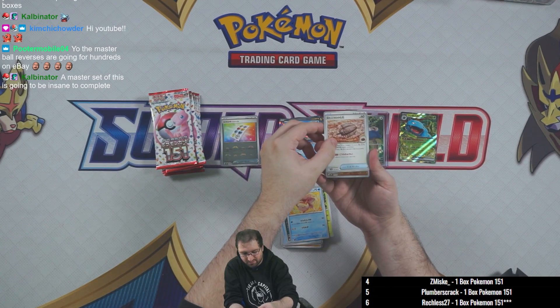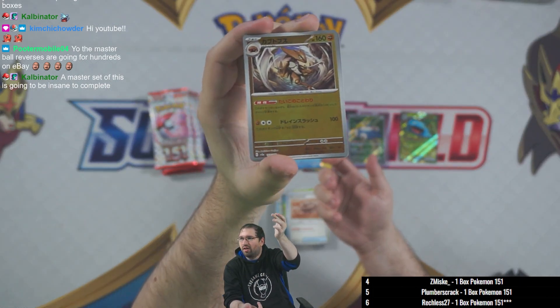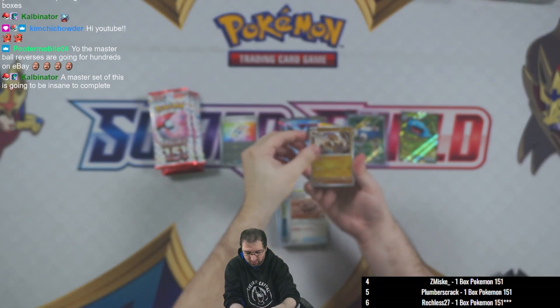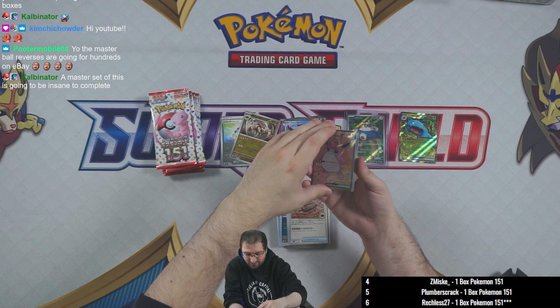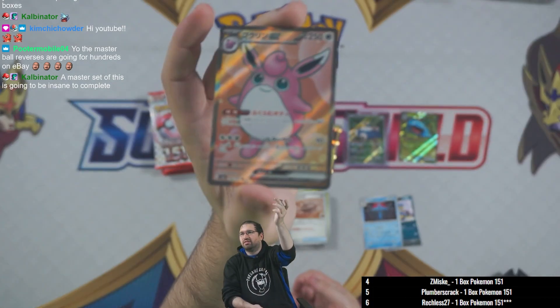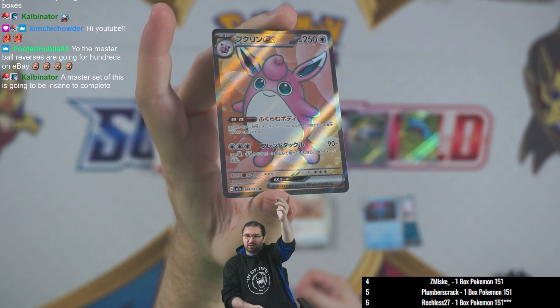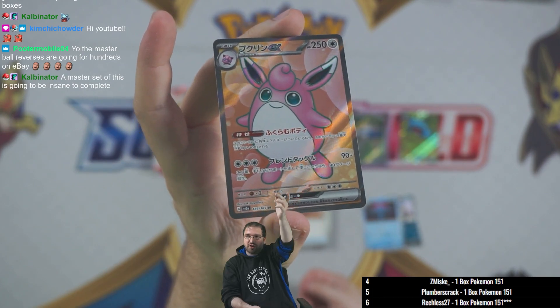Goldeen, Dome Fossil, and Bellsprout for the pokeball holo reverse. Hey — we have a full art and it is Wigglytuff EX! That looks pretty nice for a full art. The full arts in this set even look pretty nice — we've gotten a couple of them so far.